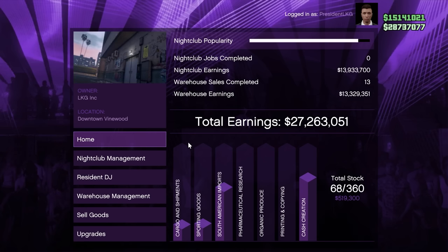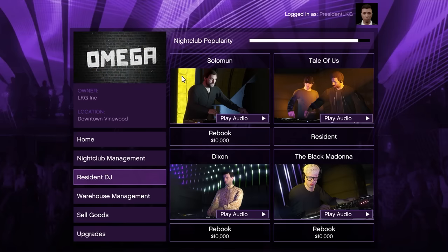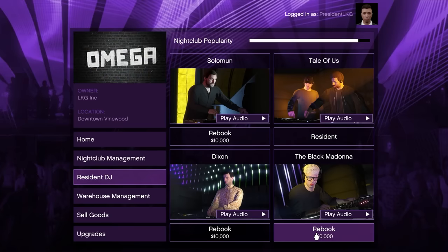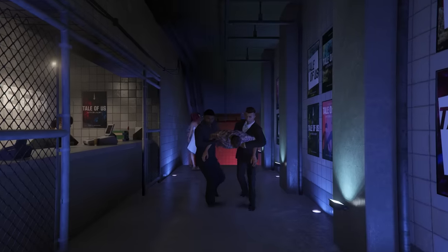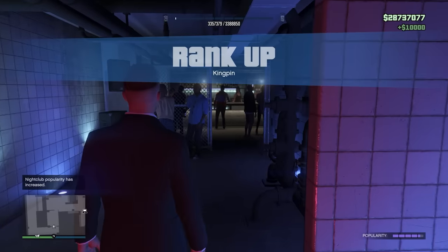There are many different ways you can maintain nightclub popularity, but there are two that are by far the best. The first is through switching DJs or hiring new DJs. Each time you hire a new DJ, 100% of the popularity bar will be filled, and for every time you rebook a DJ, 10% of the popularity bar will be filled. The other best way to maintain nightclub popularity is by tossing out disturbances in your nightclub. These will show up as blue blips on your minimap, and every time you toss one out, you will get money and popularity.